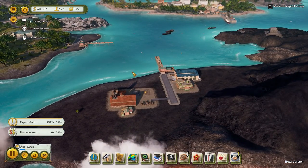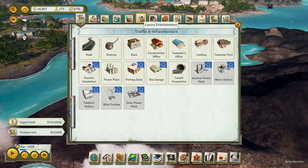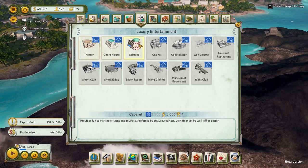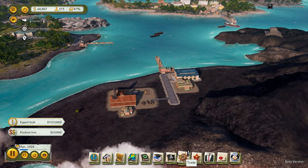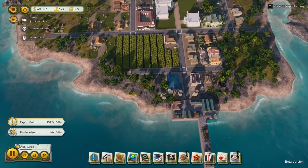We don't need any more people over there. We unlocked a free blueprint in our last episode, which was the cabaret — provides fun to visiting citizens and tourists, preferred by cultural tourists. Visitors must be well off or better. It's going to cost us 5,000. Oh, we've got 18 homeless citizens! Let's do that first. Didn't we have a mission about replacing houses?